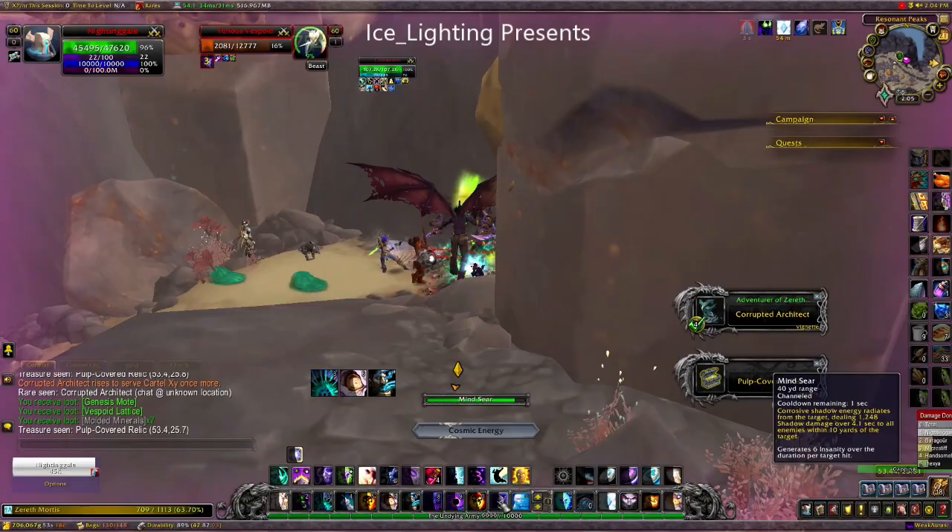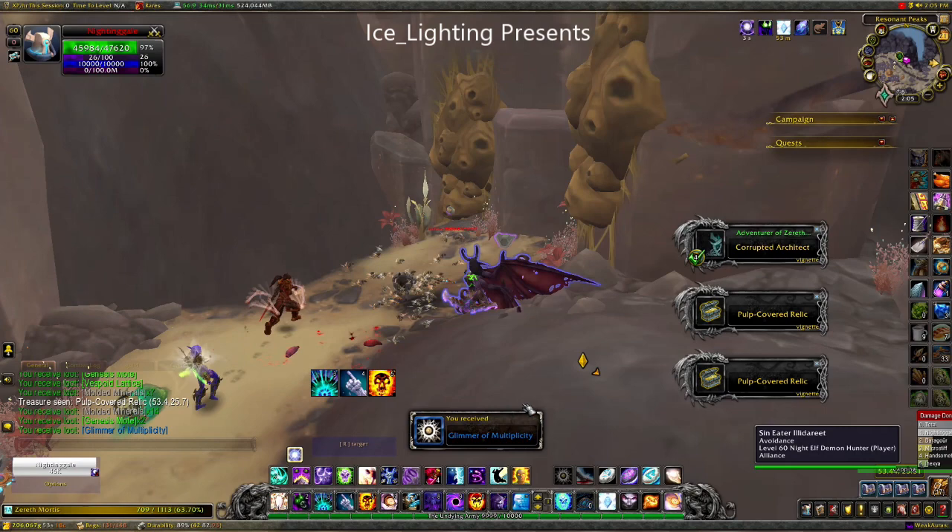Next we'll do the Glimmer of Multiplicity. This comes from vespoids — it's quite a common drop from vespoids, so you just have to kill vespoids either from the pulp or from just killing them generally and you will get that.